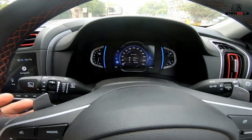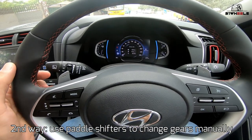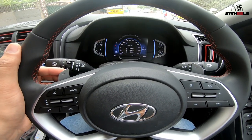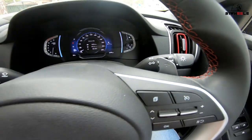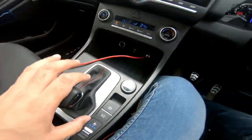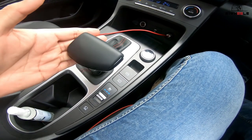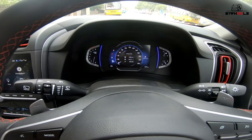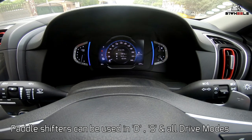The second method is to use the paddle shifters behind the steering wheel. This is a sportier way of changing gears because with your hands in the driving position, you can shift without taking your hands off the wheel. The minus paddle is for downshift and the other is for upshift. You can use paddle shifters while in D mode or in sport mode S1 — flicking the gear lever to the right puts you into sport mode S1, and the paddle shifters can override the automatic gear changes.